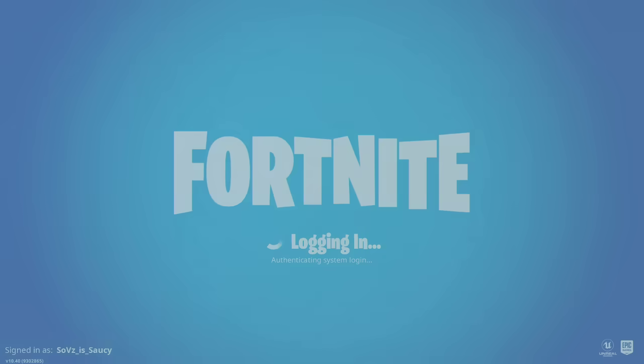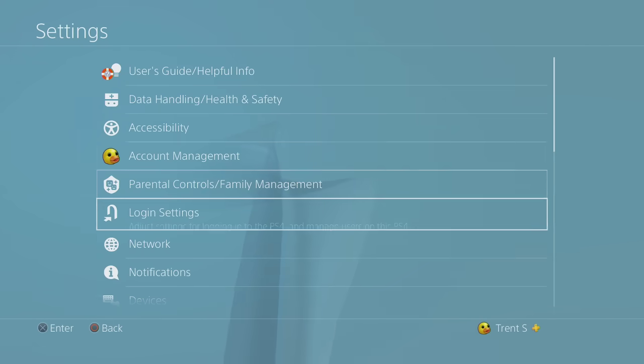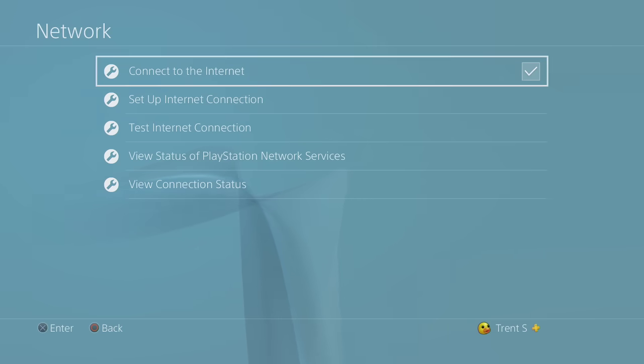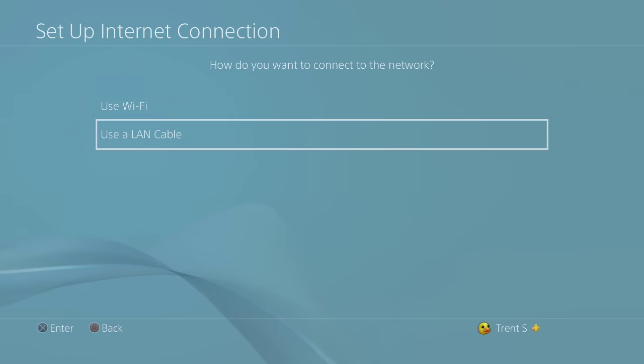To get this to work, go into your Settings, then go into Network. Once you're in Network, go to Set Up Internet Connection, and you're going to want to be using a LAN cable — this is very key to this video.